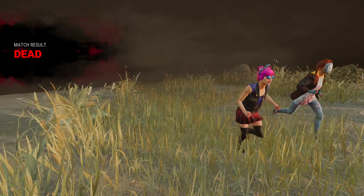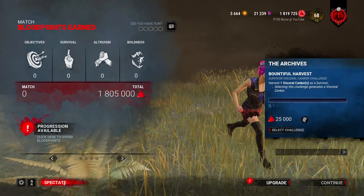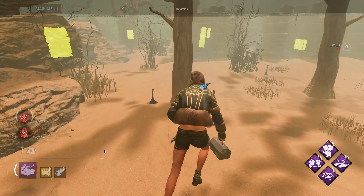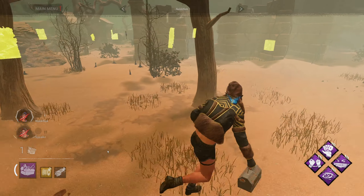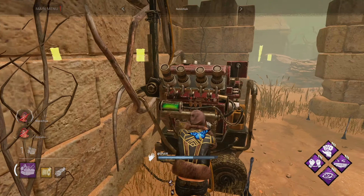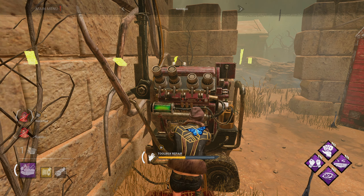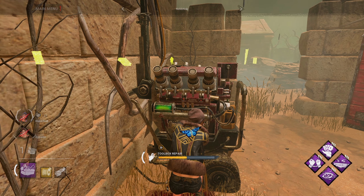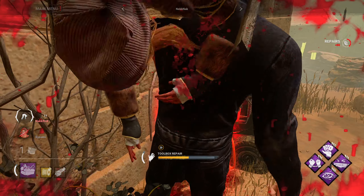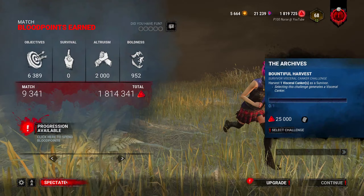Finish that last gen. That's two of us down. Just jump in a locker - the only thing you can do is avoid the Mori. Or stay on the gen. If he grabs you off the gen, he puts you on a hook. If he puts me on a hook, just finish the last gen. It doesn't matter if you're injured. He's heading straight to where you are. Yeah, he sees me. I'm dead.